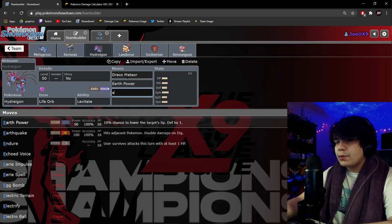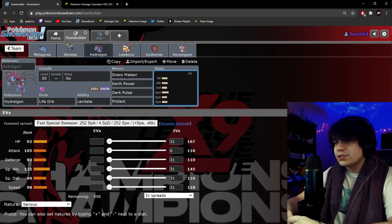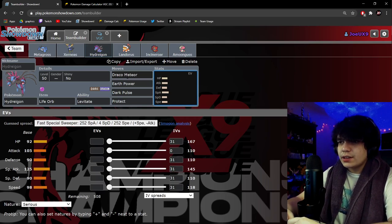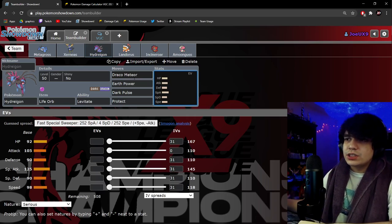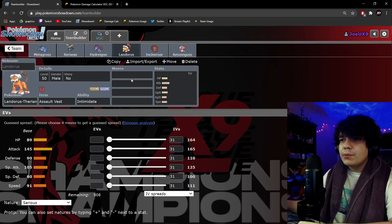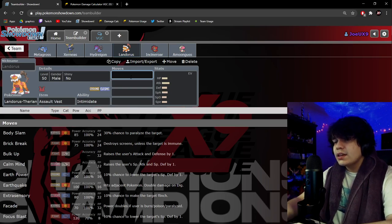For Hydreigon, we want Draco Meteor, Earth Power, and Dark Pulse — just very good moves to take advantage of. I had run Flamethrower earlier but then lost to a Colossal, so I switched to Earth Power. Earth Power is also just better because it still covers a lot of the Steel types you're worried about as well as Colossal, which can just pop up and be annoying.